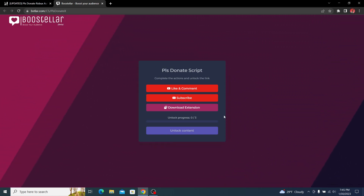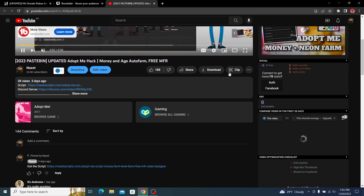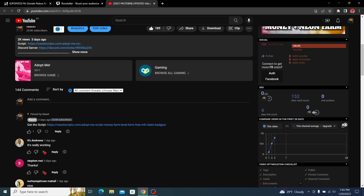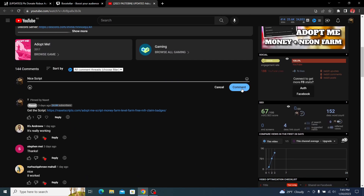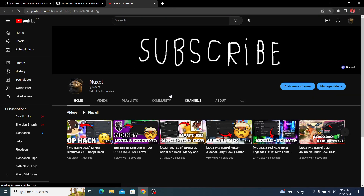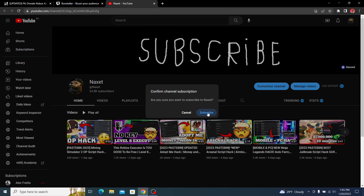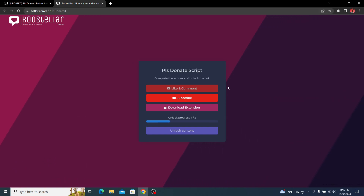First, like and comment on one of my videos — scroll down, like the video, and comment something like 'nice script' or just anything really. Then go back and click subscribe, confirm the subscribe prompt, and close it.